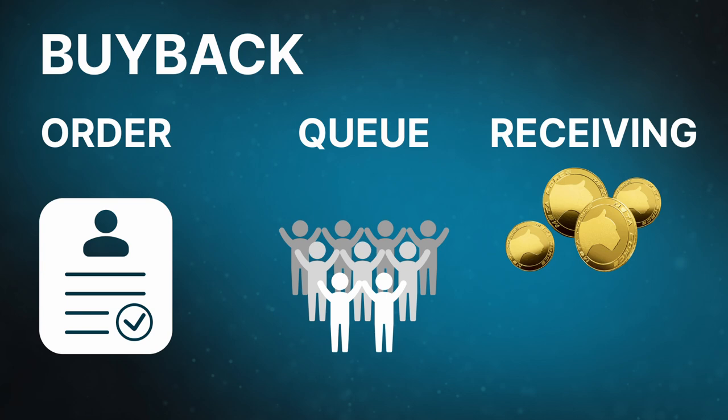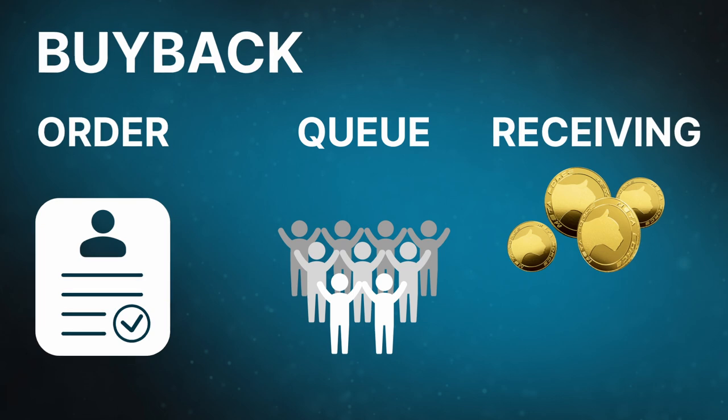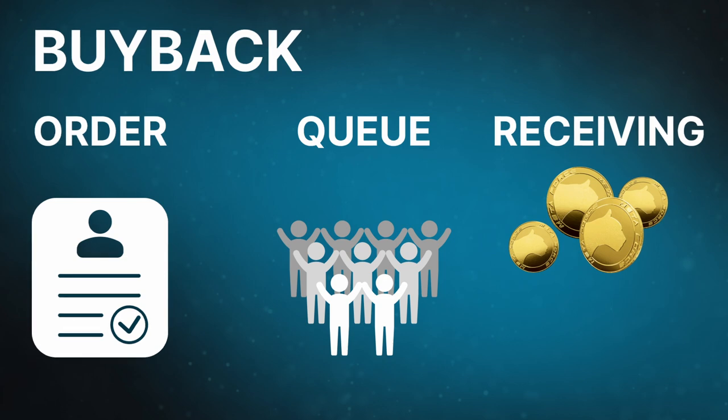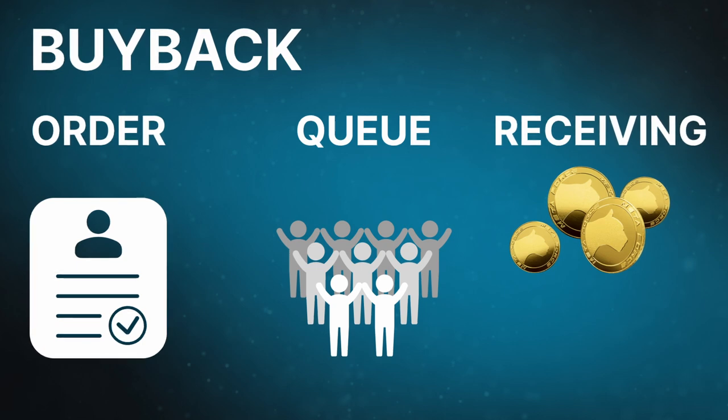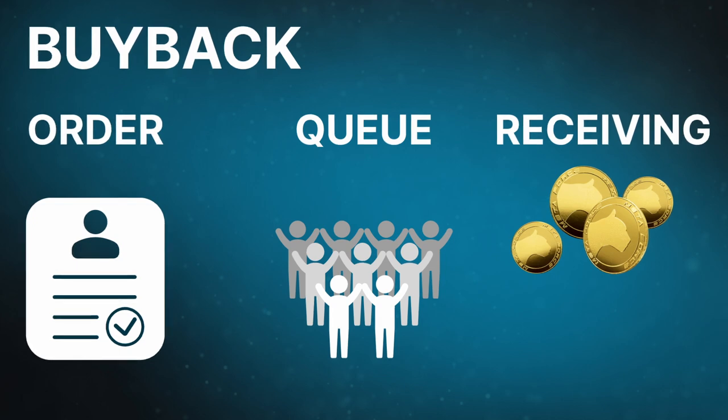In this case, their uncollected Force Coins can be bought by other participants. To do this, you must submit a request for buyback in advance, freezing the amount for which you want to receive Force Coin in your account. Your request goes into the general queue, and priority is given to those with a higher active tier. The lower the tier in the Uniteverse, the further back in the queue you are. In other words, the smart contract automatically checks requests from 9th tier participants first. Their requests will be the first ones to be fulfilled. Then the 8th tier starts, and so on down the levels.